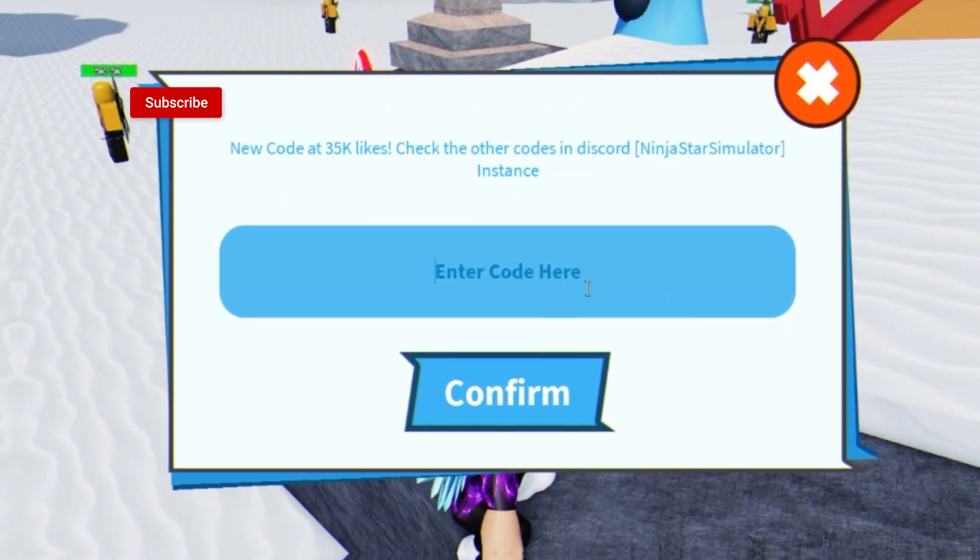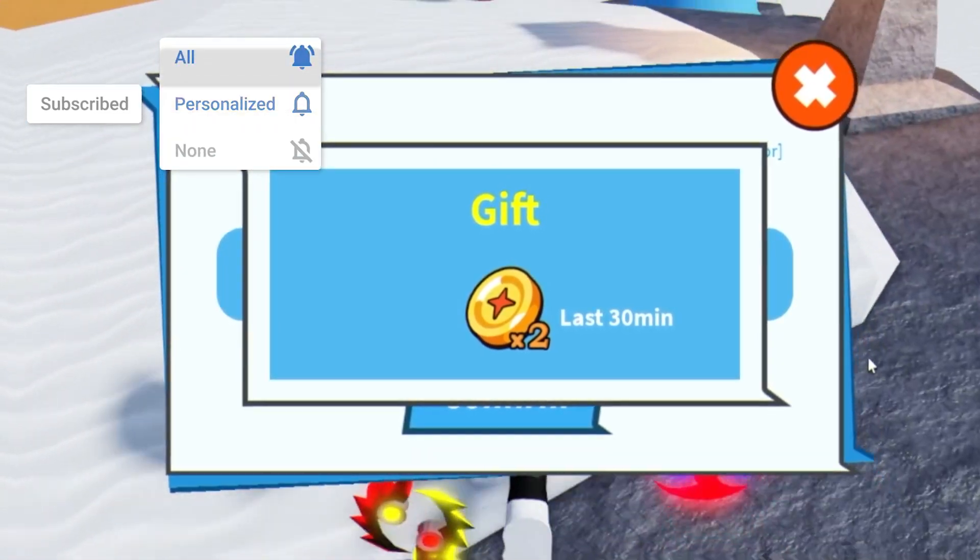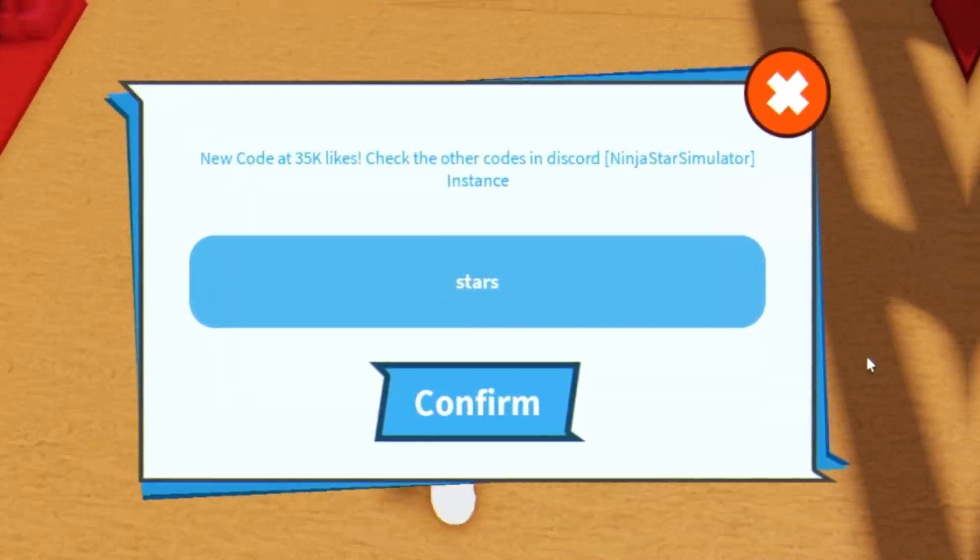The first code today is going to be the code 'stars'. Click on confirm and put that in there for double coins for 30 minutes.